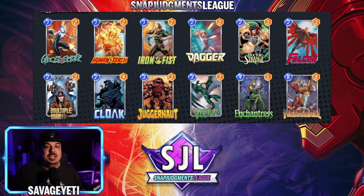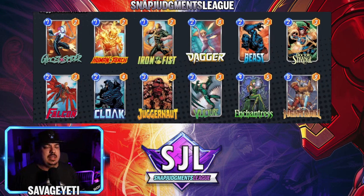The first matchup is between Jade Raptor and Goat Seeker. Jade Raptor is playing a Move Bounce list with Beast — you're trying to get as many move cards out, bounce Human Torch around as much as possible with Iron Fist, Ghost Spider, even bounce Dagger around, then play everything again for cheap and move everything around again.